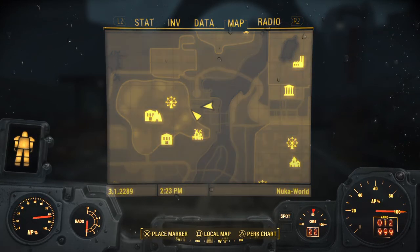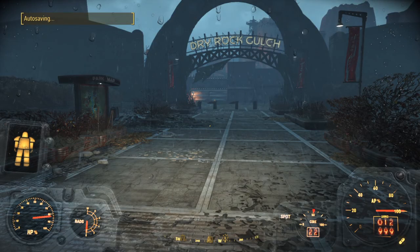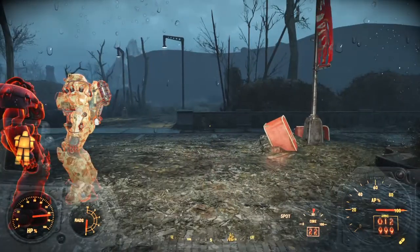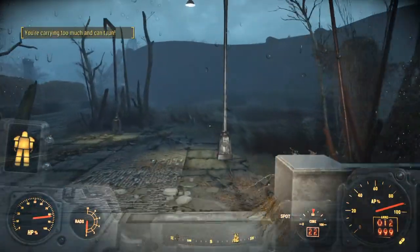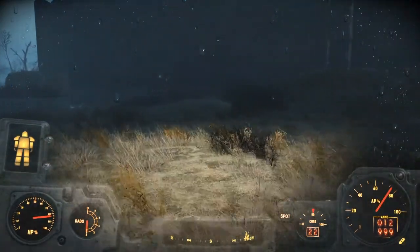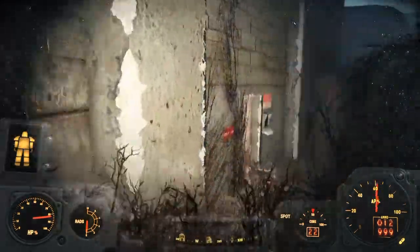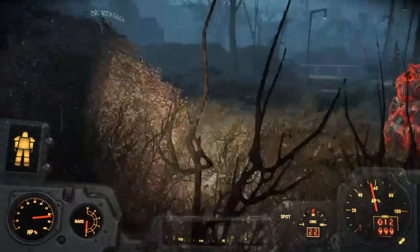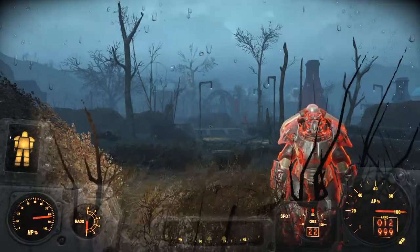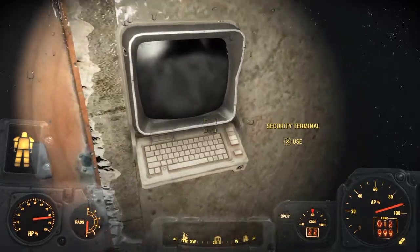The closest landmark would be Mad Mulligan's Mine Cart Ride, but we're not even going to go into the park. As you're looking at Dry Rock Gulch from the side entrance, go directly to your left, straight towards the wall. The reason why is because there's actually just a door to get into this back area — it's just obscured by the hedges. You're going to slip between the wall and the hedge.